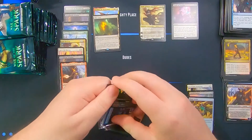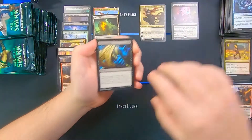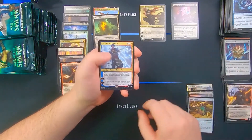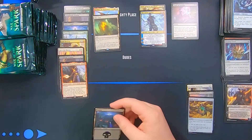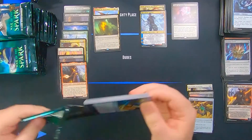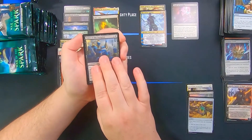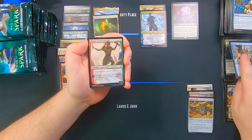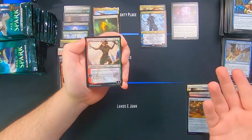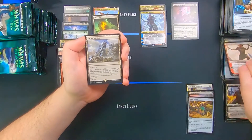So we've only got one mythic and only one rare planeswalker out of this box so far. Bleeding Edge, Tibalt's Rager, Firemind's Vessel, and Ral — speaking of rare planeswalkers, there's the Ral man. Ral is very good in limited — being able to turn all your instants and sorceries into a ping for one is very good, especially since you can target opponents or planeswalkers. His minus-two ability is awesome, and his plus-two ability scrys one and gives him two loyalty rather than just one.